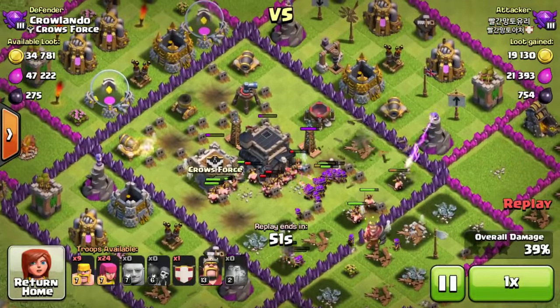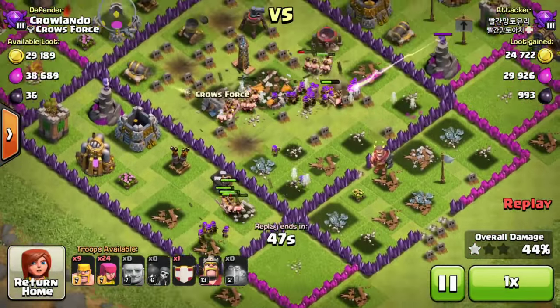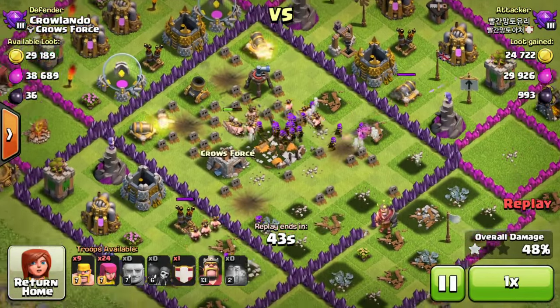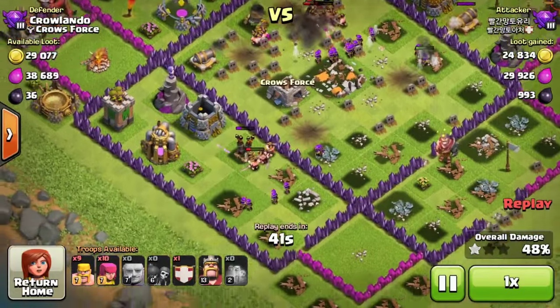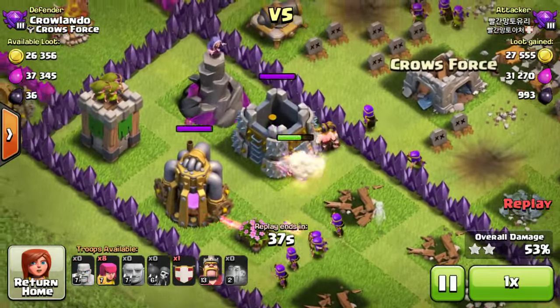Teslas are doing well, there goes more barbarians — traps everywhere. There goes the town hall and they're just about to make 50% but they've lost a lot of troops, they've hardly got anything left. Mostly just this bunch in the middle here, with that archer tower picking them off.